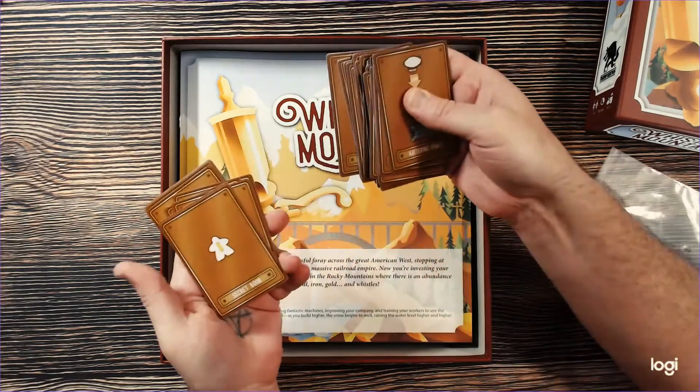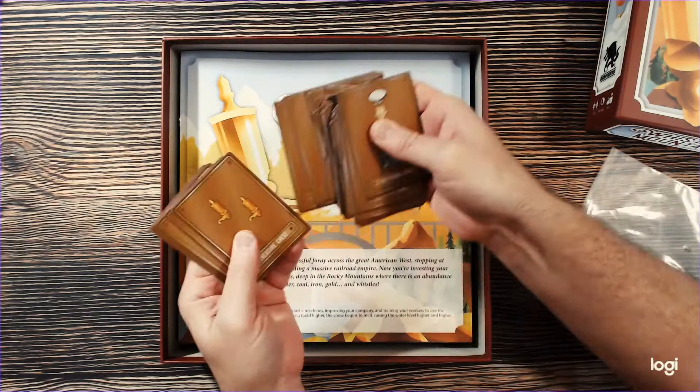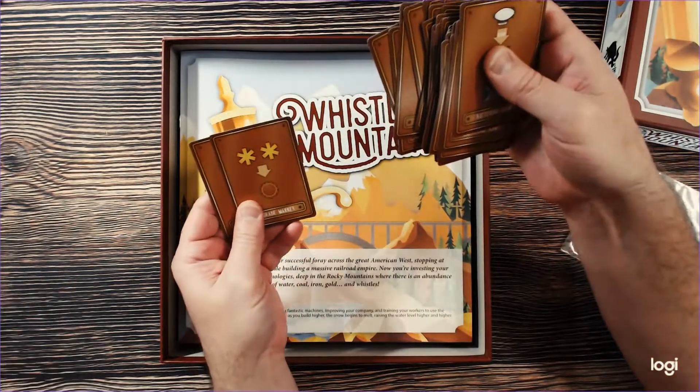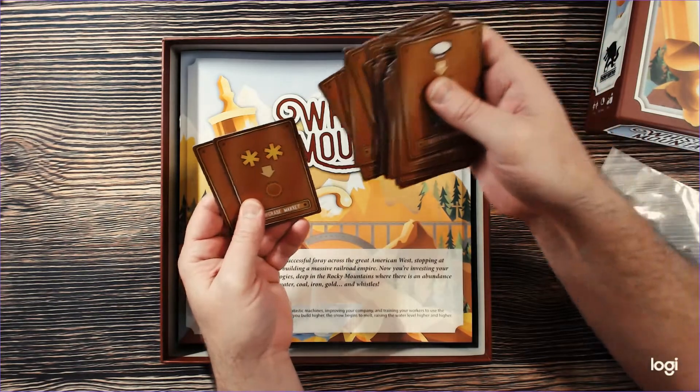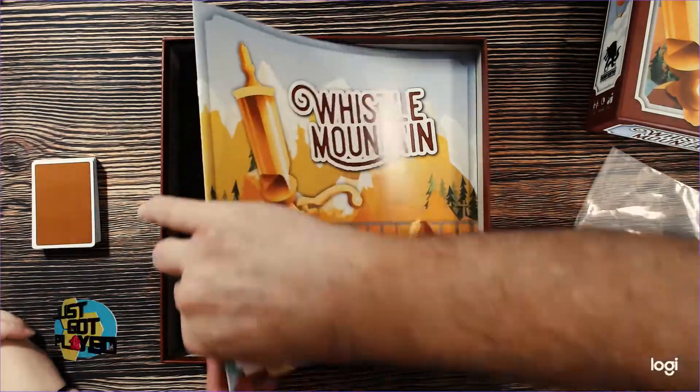Look at that one — it has multiple colors, multiple colors. And then we have the instructions, which are exactly the same size as the box. Big. There's a lot going on here.